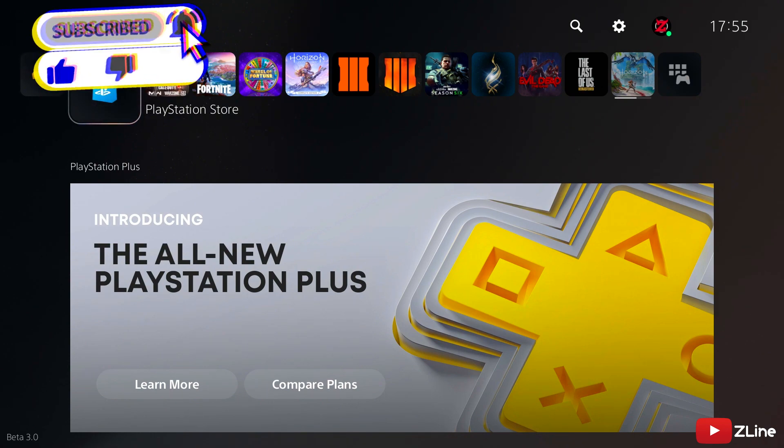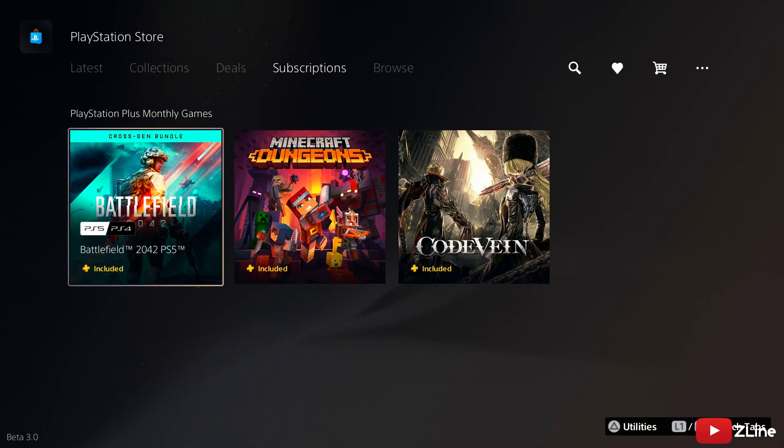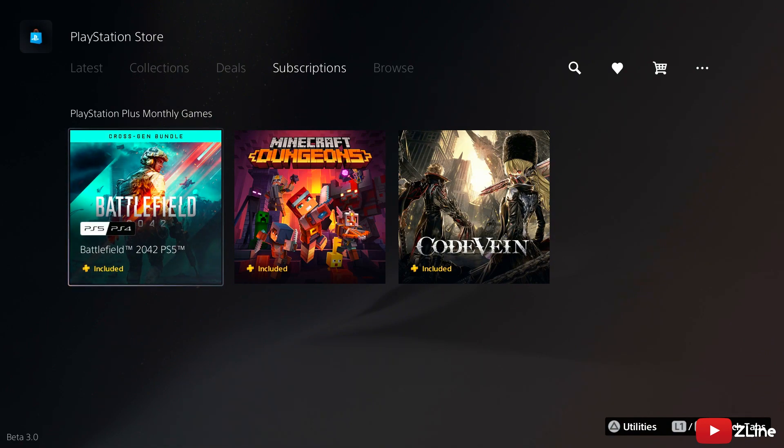Head to the PlayStation Store and go down to the subscription tab and scroll all the way down. For the PS4 and PS5 we have Battlefield 2042, then for the PS4 we've got Minecraft Dungeons, and then for the PS4 we've got Code Vein. All these are included with PS Plus.